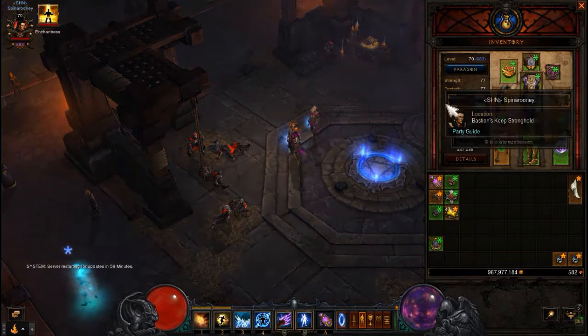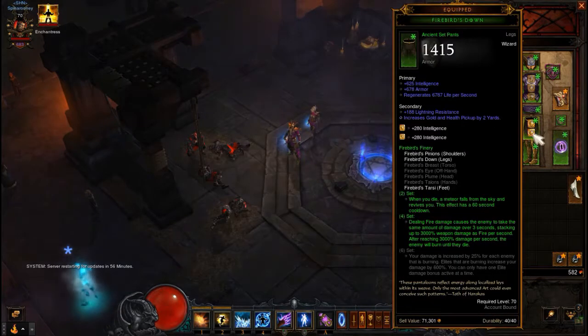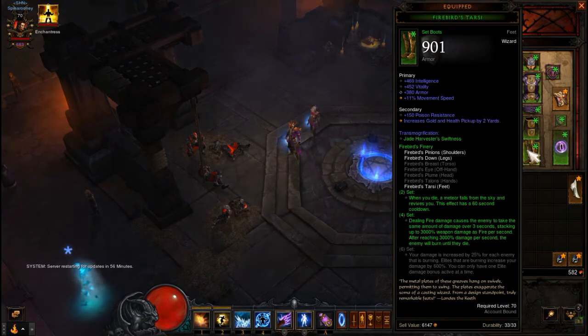The baseline concept is with the Ring of Ulgranger you want four-piece Firebirds just to get that three thousand percent weapon damage as fire per second. After reaching three thousand percent weapon damage per second the enemy will burn until they die. So you hit them and if they're burning you don't necessarily need to stop and hit them again — you can keep moving.